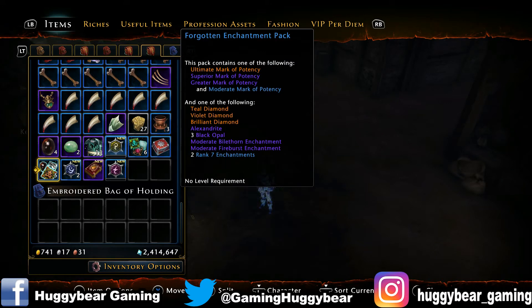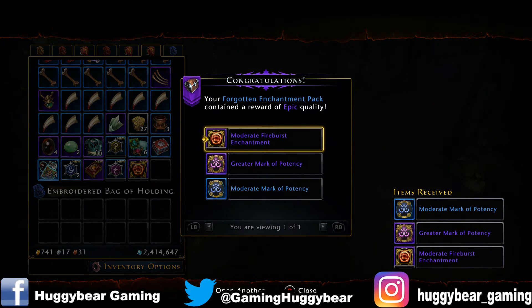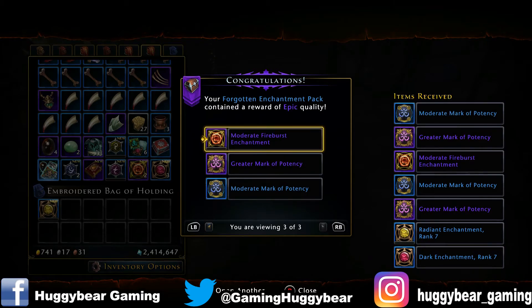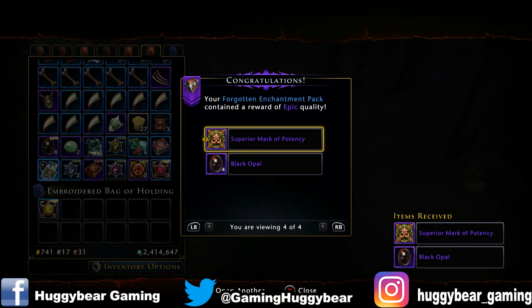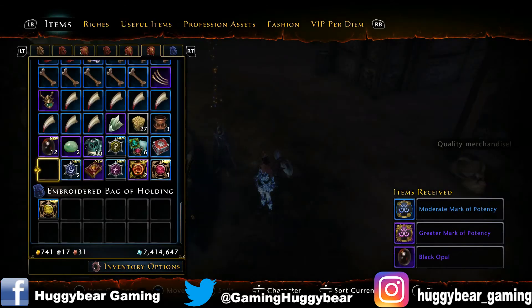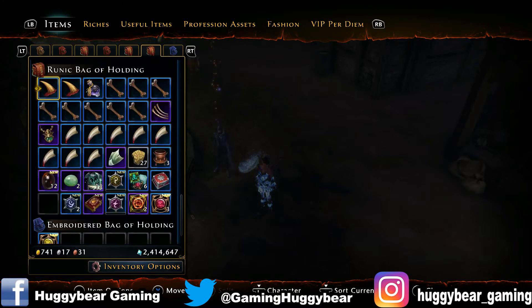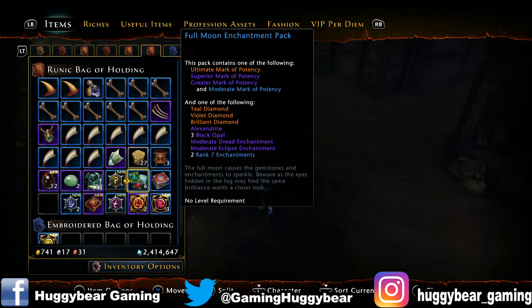We'll do the forgotten enchantment pack, let's see what we get — I've got 5 of those. We've got a moderate fireburst enchantment, potencies, rank 7s. I want something good — there we go, superior marker potency, though it's only given me 1 for some reason. I've got 3, just to make sure I know when it gives me another one.